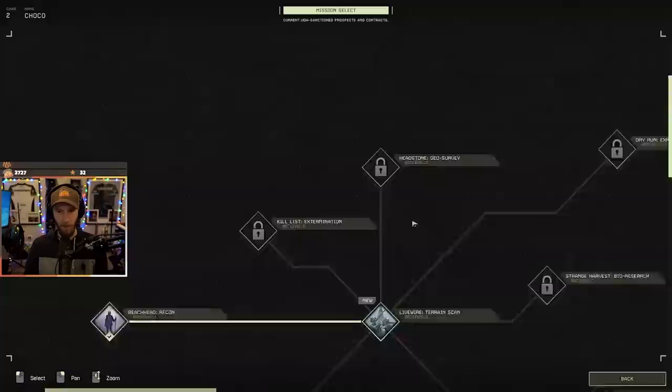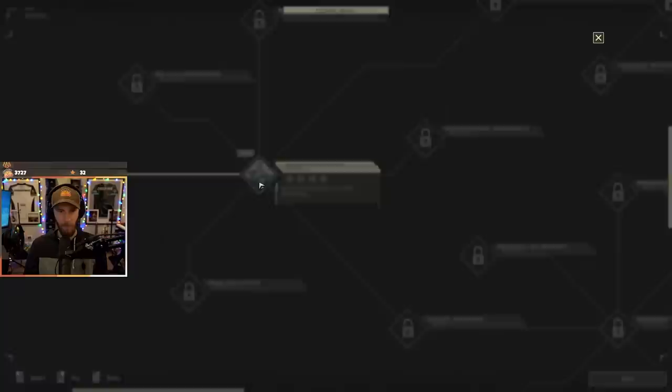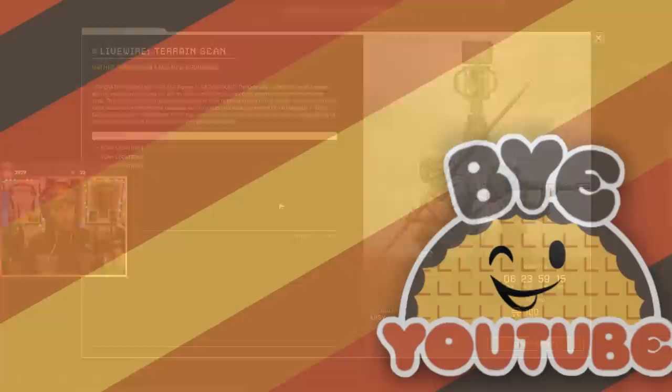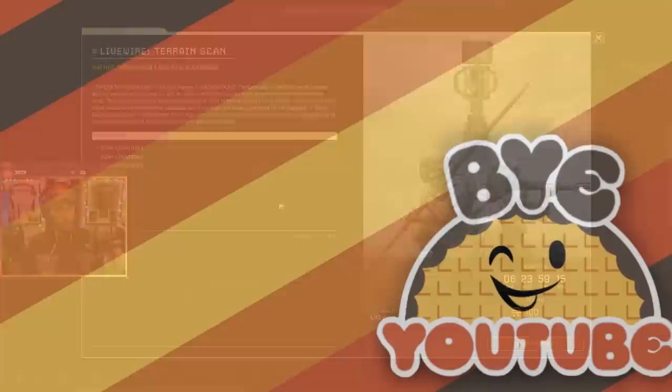I'm in the character selection screen. Now I guess we have another one unlocked. Terrain scan — gather terrain data for new drop zones. Welcome back. Lagos unit runs Icarus for the UDA, but most of this planet is still a blank on the map. The unit wants new drop zones, which means getting terrain scans, and they'll pay for the privilege. Just set up a radar at three locations and come back alive. Sounds easy enough — are you up for it? I'm up for it. Hi YouTube, thanks for watching my videos. I love you.